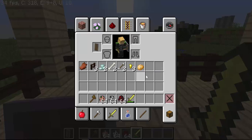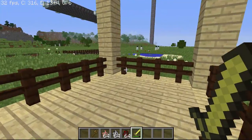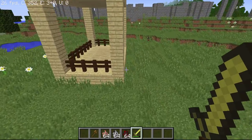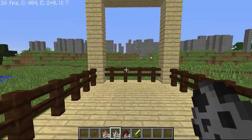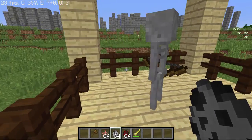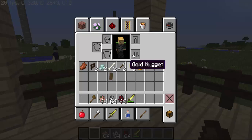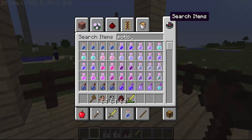That's basically the Mo' Bends animations mod. The other mods - the Amputation mod and the Disembowelment mod - are two separate mods that make Minecraft more realistic. The Amputation mod basically means that when you hit enemies, body parts can fall off.